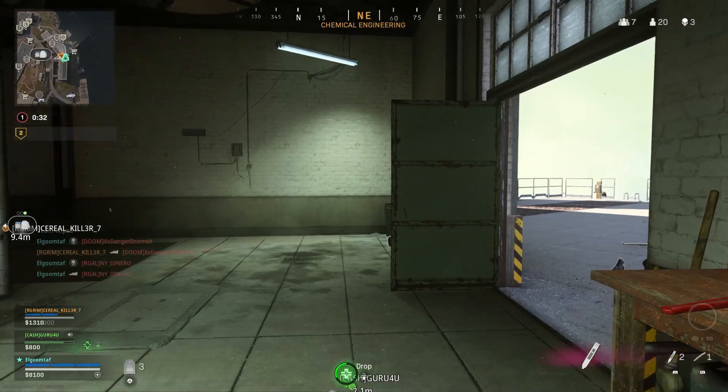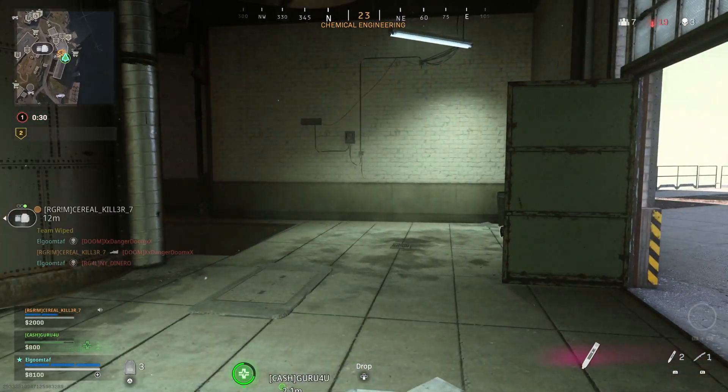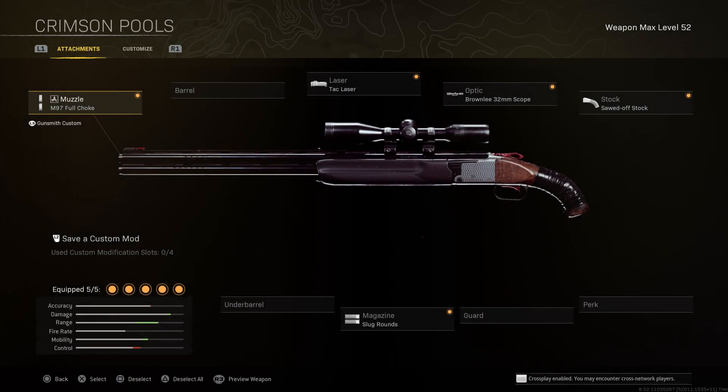If you want the best class or most balanced class for sniping, this is probably a really good one. The choke helps the deviation of the slug, or you could use a suppressor if you want to be more stealthy. The tac laser helps stability and aim down sight speed, and the scope for obvious reasons. The sawed-off stock gives aim down sight speed and movement speed at the cost of stability, and then we have slugs of course.